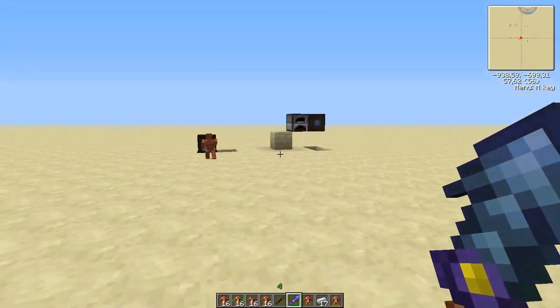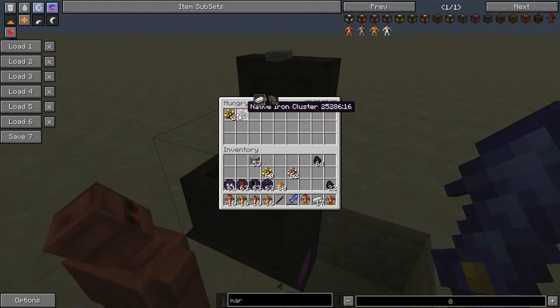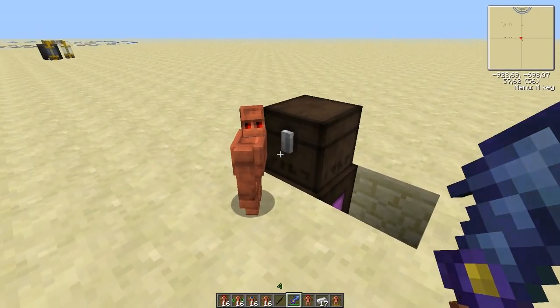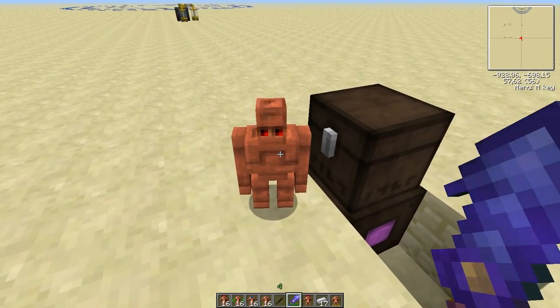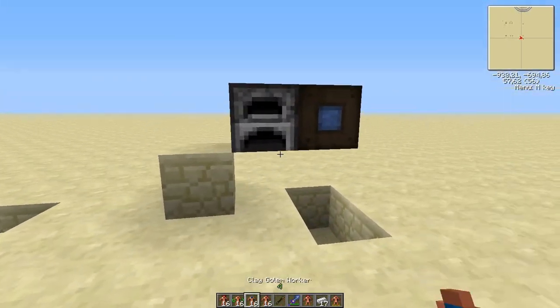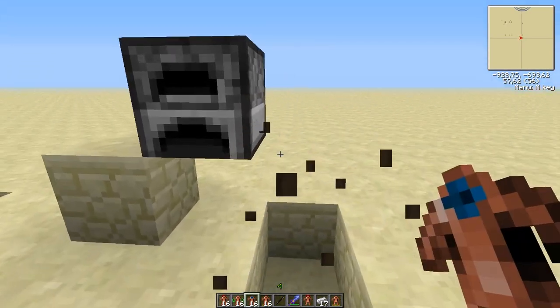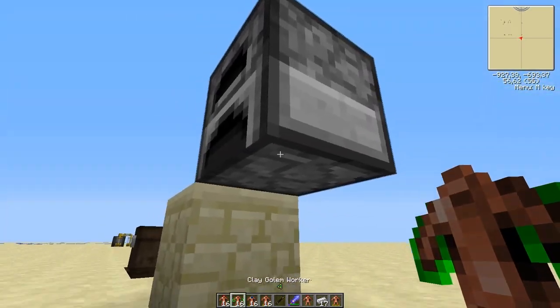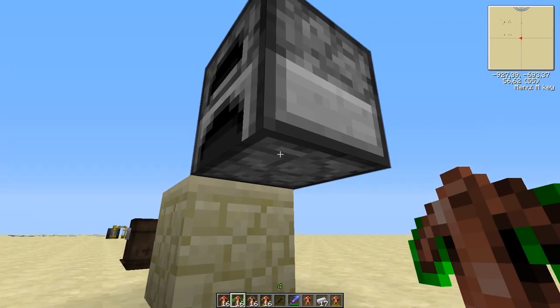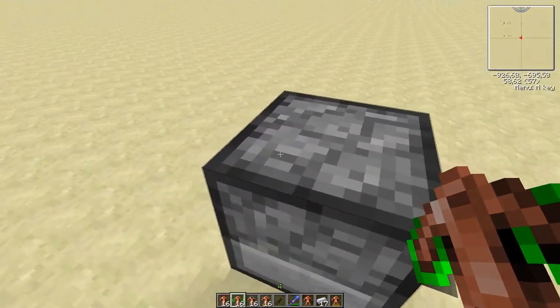These golems are quite useful to move objects from chests, as you just saw. You can also use a golem to set up a system like this: put a strong golem — or any golem — down here, and another golem up here.